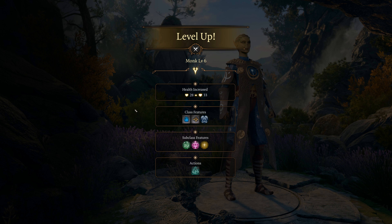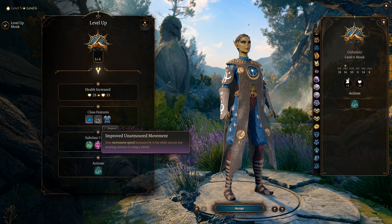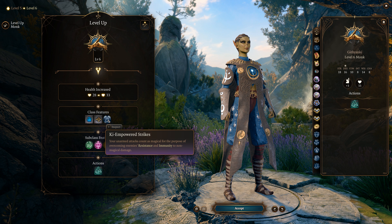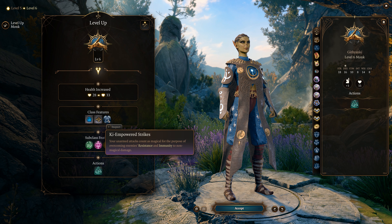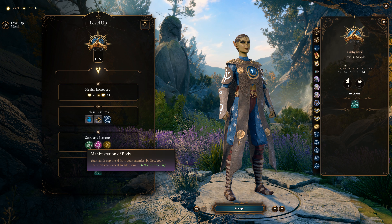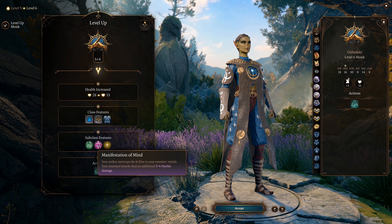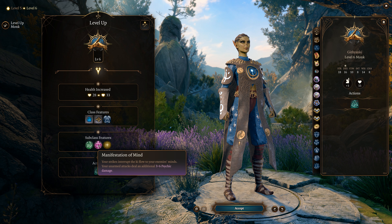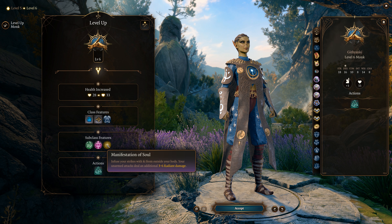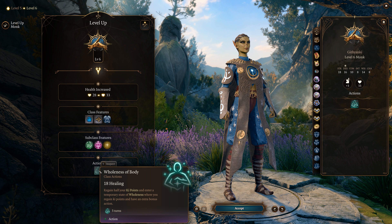At level 6, we get another ki point and Improved Unarmored Movement — our movement increases by 4.5 meters while not wearing armor or using a shield. Our unarmed attacks also become magical, bypassing resistance and immunity for creatures that don't have magical weapons — so our fists are effectively +1 and beyond. We also get three new ki-powered attacks: one drains energy for 3-6 necrotic damage, one inflicts psychic damage — great against casters — and one deals 3-6 radiant damage. We also get Wholeness of Body, which heals 18 hit points and regenerates ki.